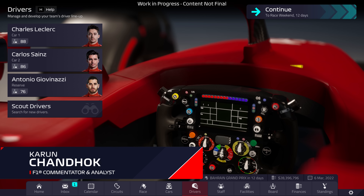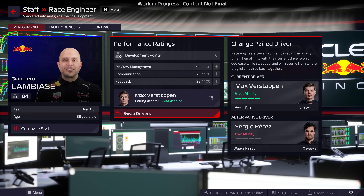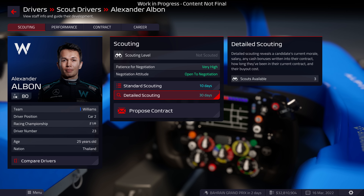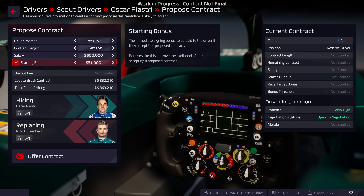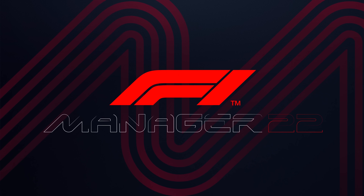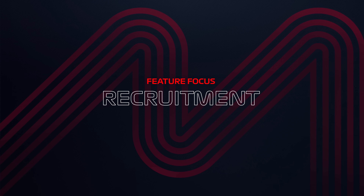An F1 team can only be as good as the people who represent it. From the drivers to the chief designer, the pit crew, race engineers and more, hiring the best personnel for a team is integral to success. Scout and hire the best staff, develop young talent and manage their morale to create a formidable team in F1 Manager 2022.